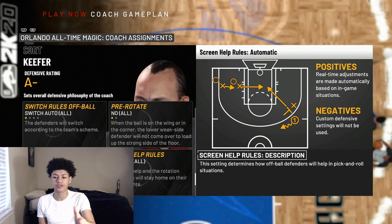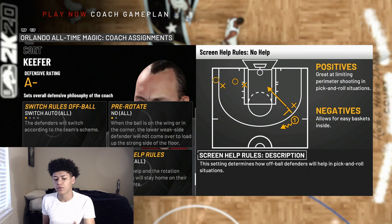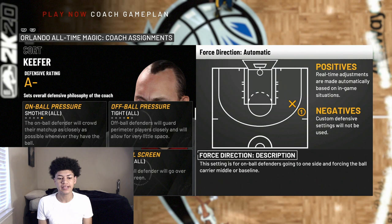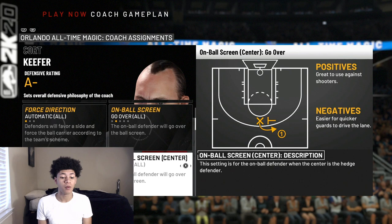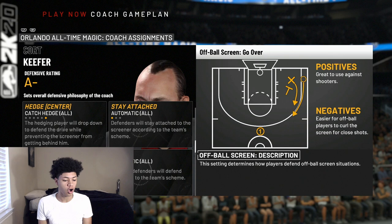The most important defensive setting of the entire video is screen and drive help rules — leave both on No Help. There are so many times when I play great defense for 20 seconds and in the last four seconds my AI just helps out of the corner for no reason, leaving shooters open. You want your players to stay home and stay still. Quick settings recap: on-ball pressure Smothered, off-ball pressure Tight, fourth direction Auto, on-ball screen Go Over, hedge Catch Hedge, stay attached Auto, post Auto, off-ball screen Go Over, double-teams both Manual, switch rules Auto, pre-rotate No, both drive and screen help rules No Help.